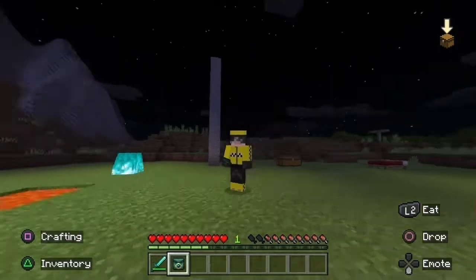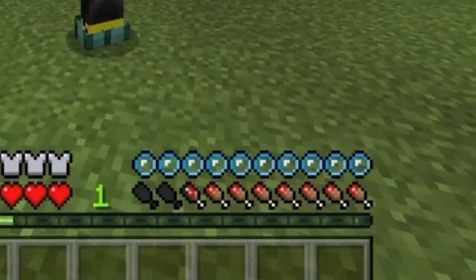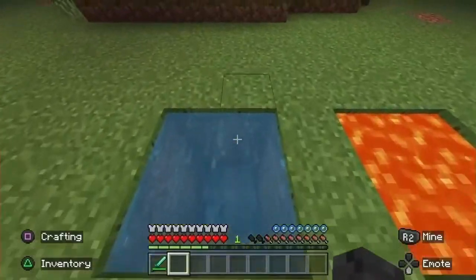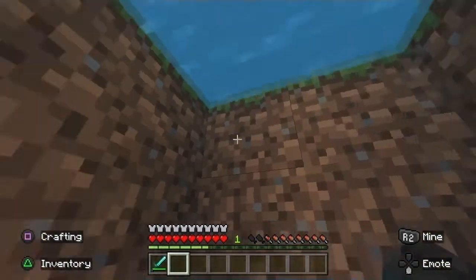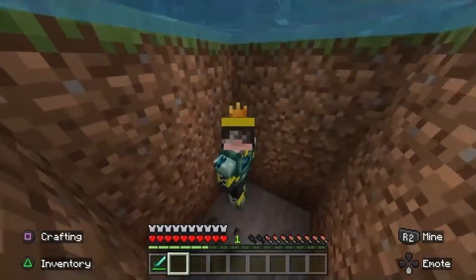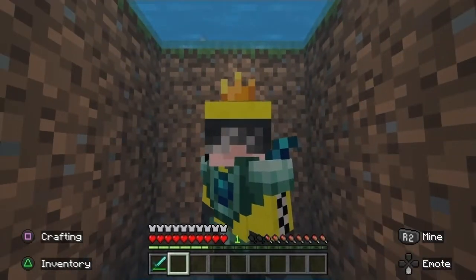Next we're going to check out the Poseidon set. This one makes it so you breathe water instead of air. I don't know if I'm just going to instantly start taking damage or start drowning. I start drowning! That's actually kind of good though, because now I can just... I like that a lot. I would use the hell out of this armor in a survival — it would absolutely be worth it if I could get my hands on it.